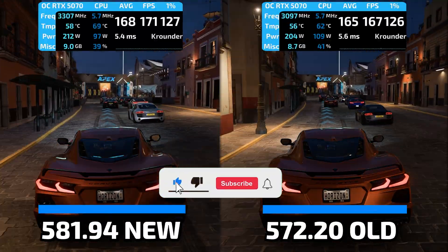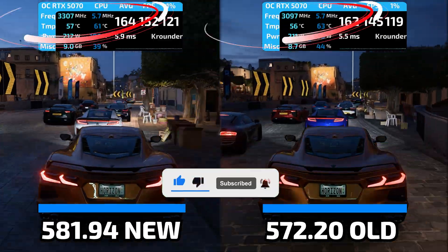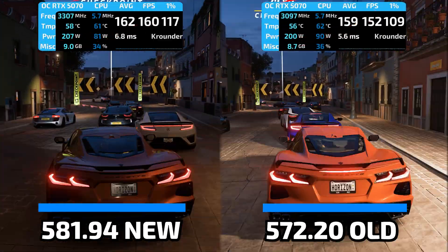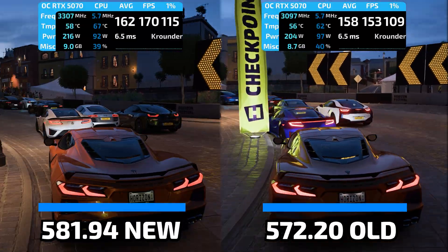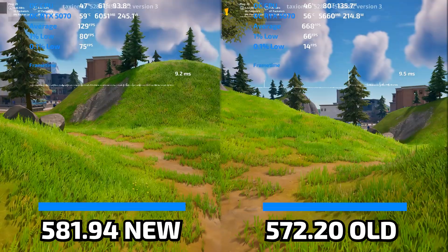And here's the smoking gun that proves the frequency bug was real: the clock behavior completely changed. Games that were stuck at 2600 MHz idle speeds during gameplay are now hitting sustained 3200 MHz clocks. So let's break down the winners and losers, because not every game got better.